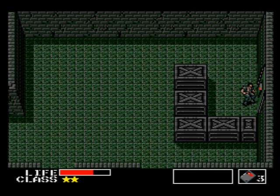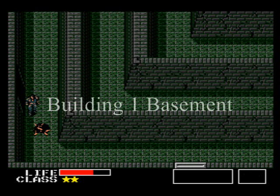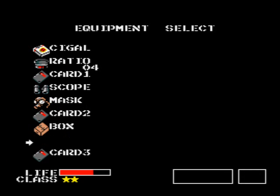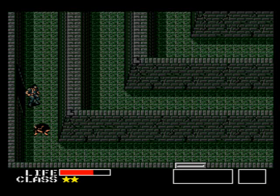Use the level 3 card to get out of the door he was guarding and you'll notice you're in the basement. Look into your items and you may notice that now you have the transmitter. Get rid of it — all it does is alert guards whenever you're on the same screen as them.